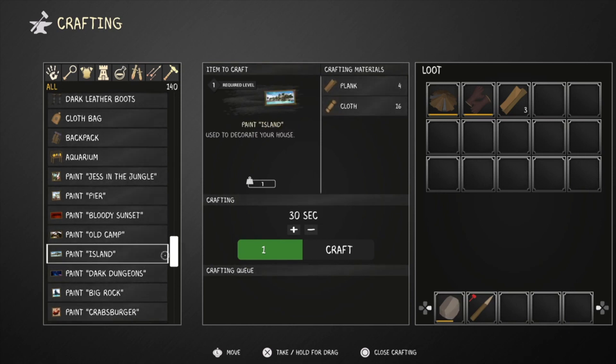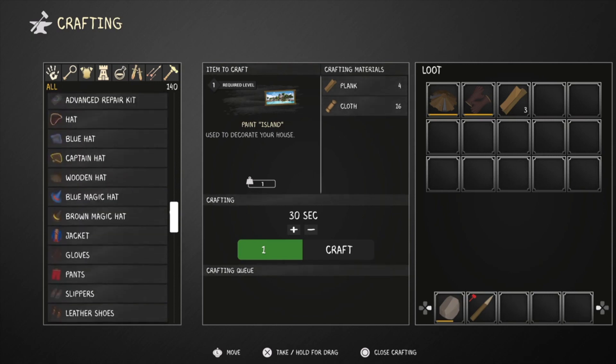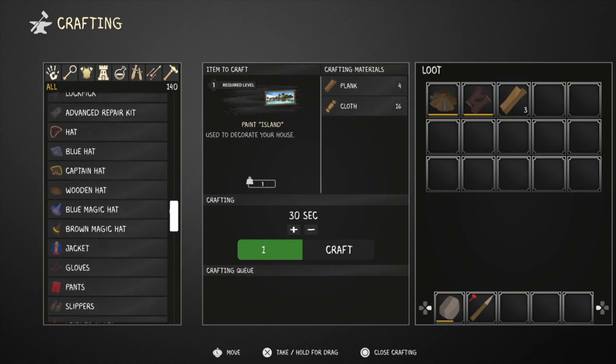Oh we've got a painting! How much do you need for that - cloth and plank. Okay, get that. You can do a lot of stuff in this game which is pretty awesome.